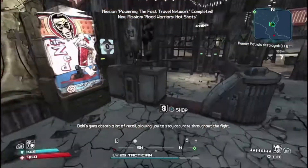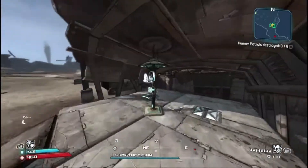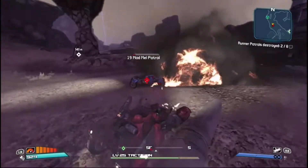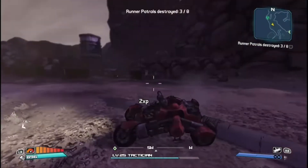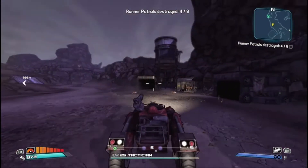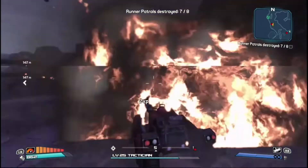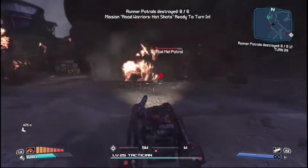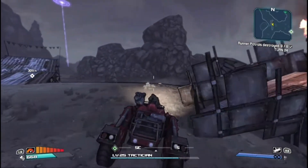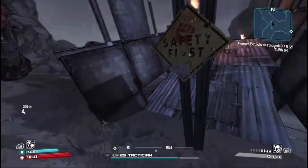Well, that's our first legendary! Anyway, now we got that done. We gotta kill the patrols — I want to kill these guys quickly. They will always spawn in this little area: that was four, five, six, seven, and eight. Then we are going to kill Skagzilla.